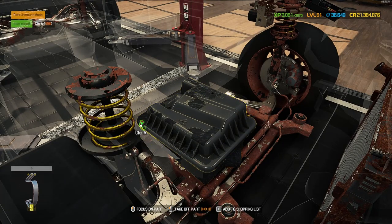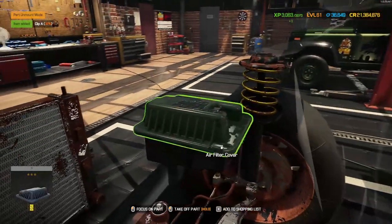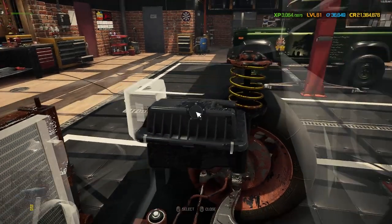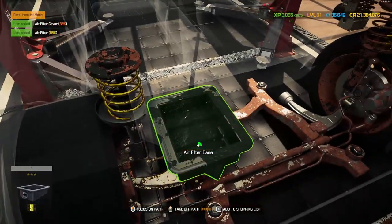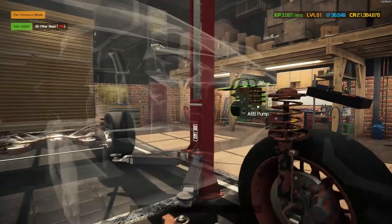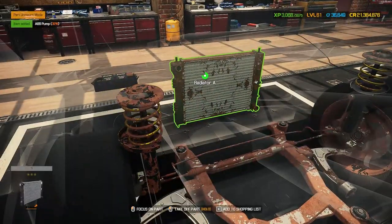We do have the air filter and all of the clips - well, we are missing just one clip from that one. I need to remember to buy that as well. Let's get these out while we're here, and that just leaves the fuse box and the radiator.